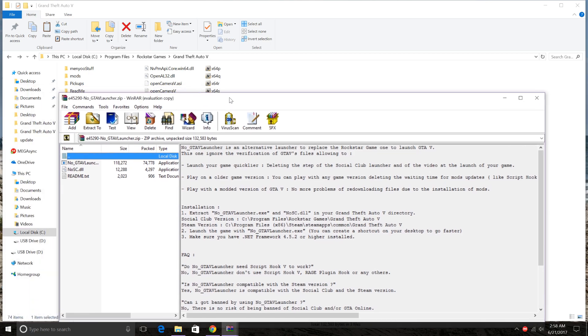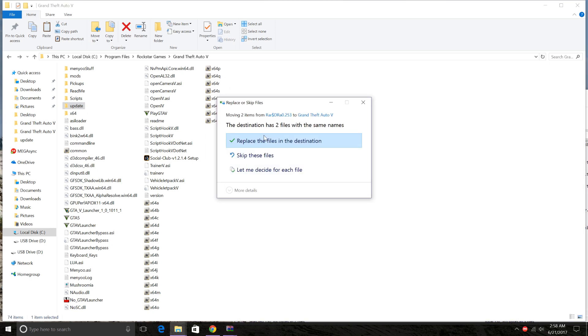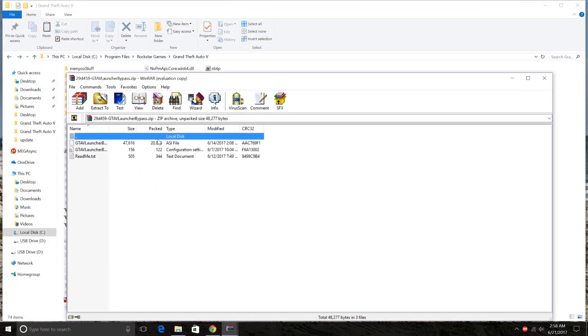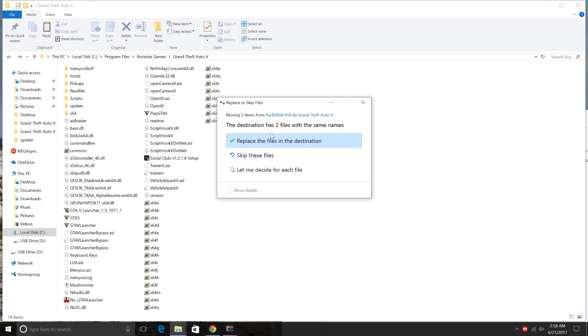Next, install No Launcher GTA 5. Select no launcher, then select no sc.dll, and drag it into your main directory — replace since I already have it. Now for GTA V Launcher Bypass, just select these files and drag them into your main directory — replace.